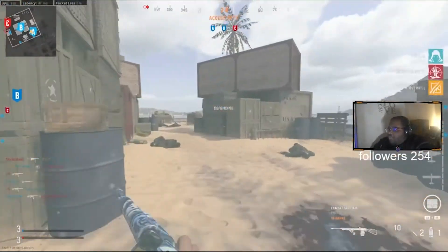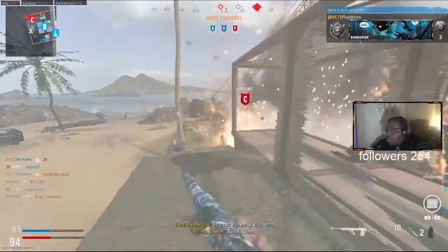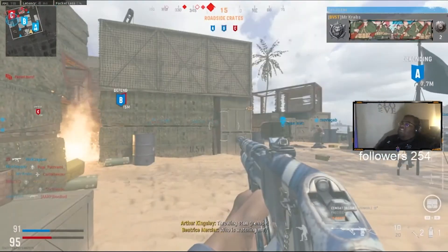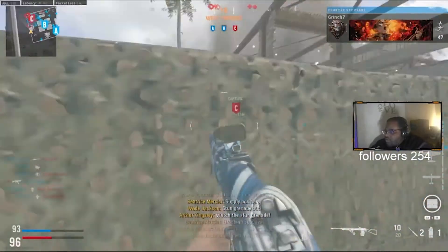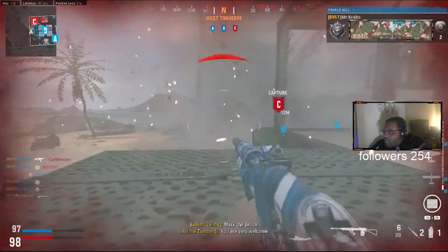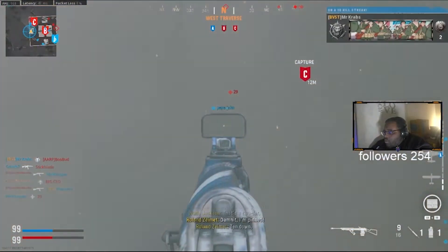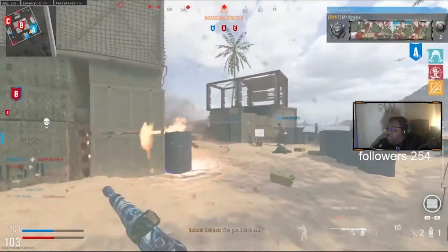They have C - let's go, spawn trap them at C. That's what I mean about C having the worst spawn trap - you spawn trap them right there, it's just crazy.